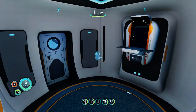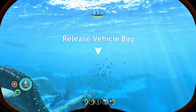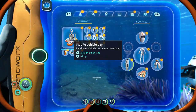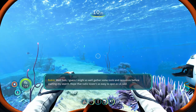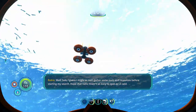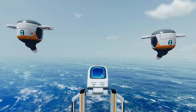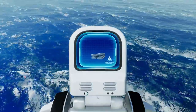Now we've got everything we need, so exit the fabricator. Go into your inventory — hit Select and go to your inventory, then assign the vehicle bay. Once assigned, you can hit L Bumper and R Bumper to find it on the bottom bar, then release it into the water.